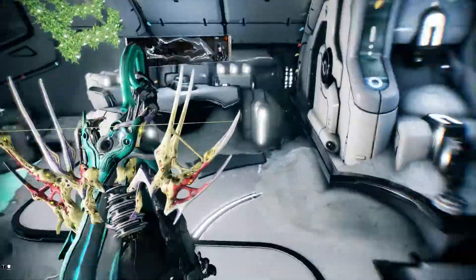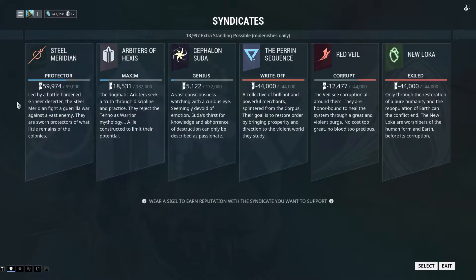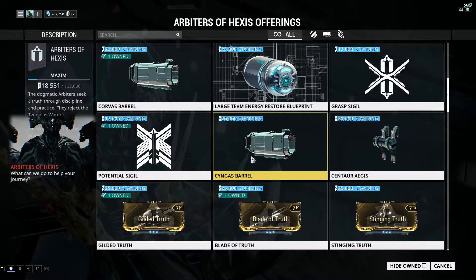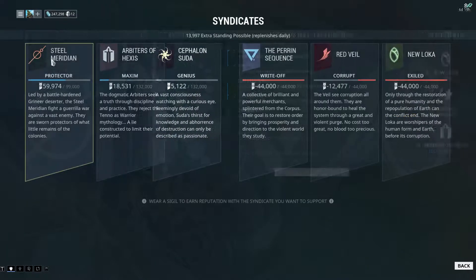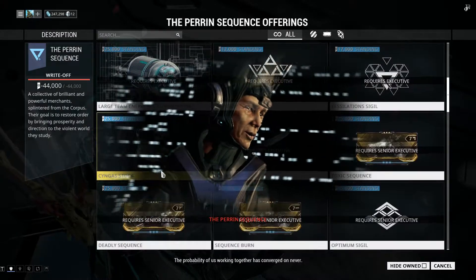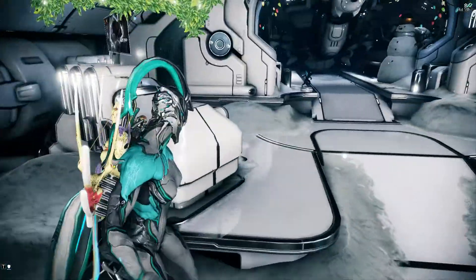To obtain it, you first buy the blueprint from the market for 35,000 credits. The parts come from syndicates: the barrel from Arbiters of Hexis, the receiver from Cephalon Suda, and the stock from Perrin Sequence. You need all three parts plus the blueprint.